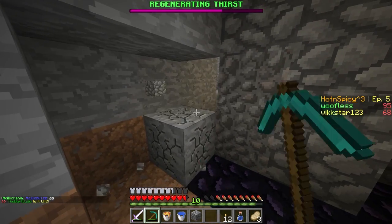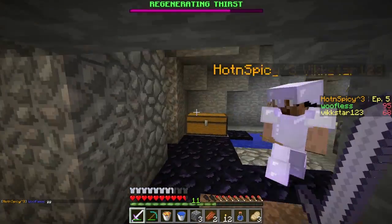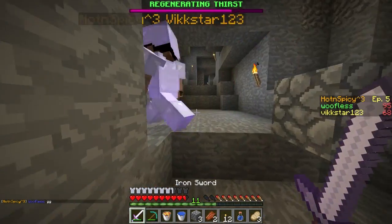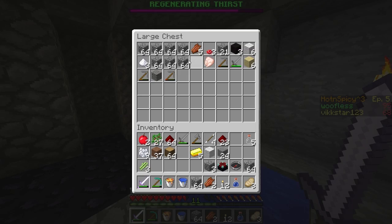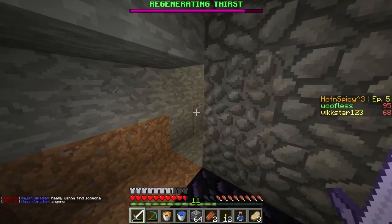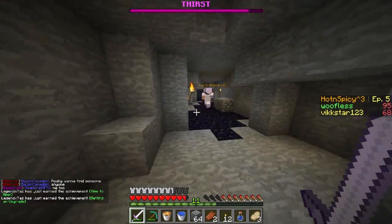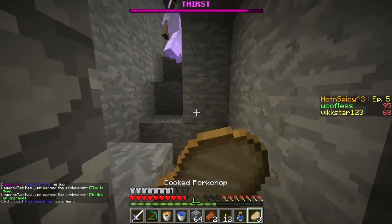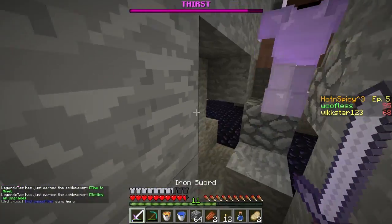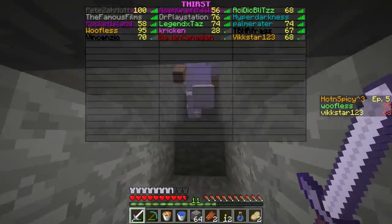I'll just make a flint and steel. Let's go out and see if it's daytime or not. Let's scram — you lead the way. Let's make sure we didn't leave anything behind. There's a chest with some cobblestone and mushrooms — forget it. Wait, is Mitch still hunting? Did your partner die? Yeah, from a monster. So Mitch is on his own hunting.